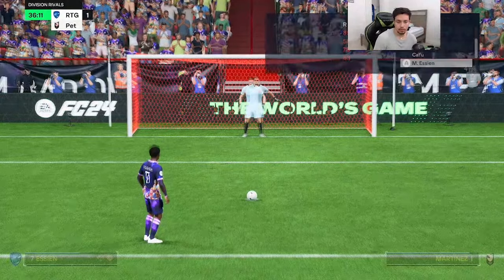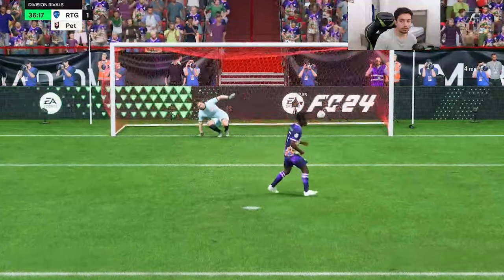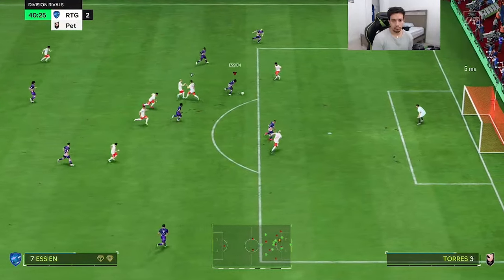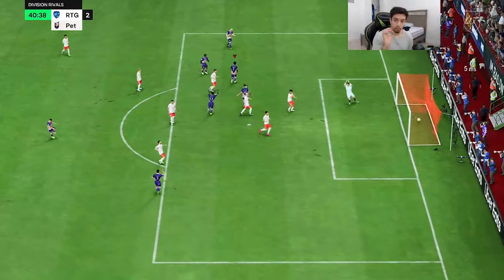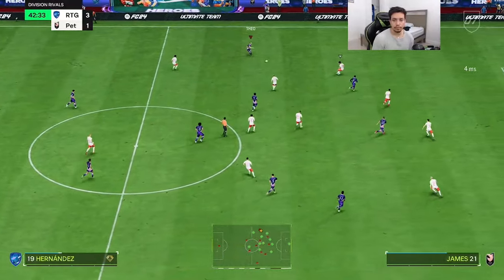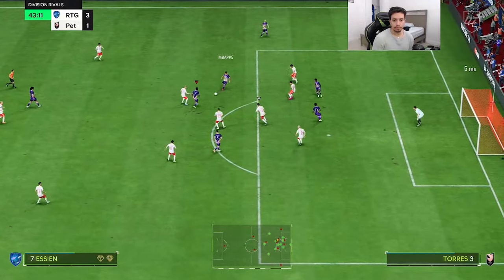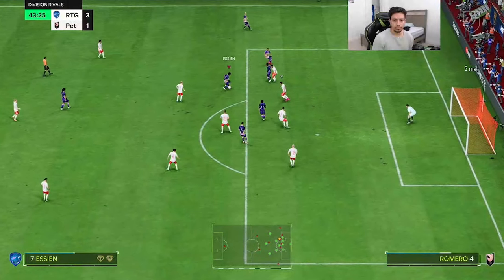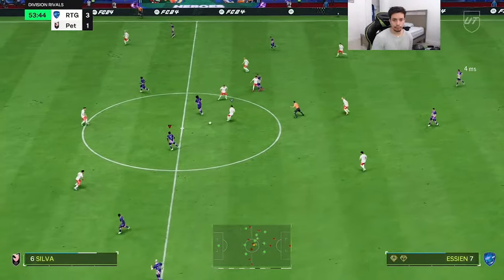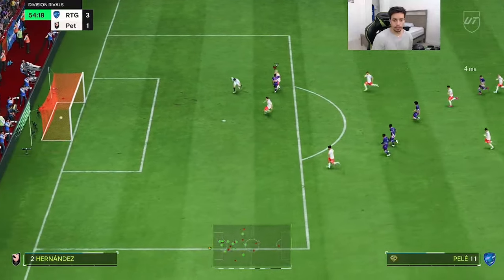That's a pen to be fair — Essien did create it, so I'm going to go ahead and shoot it with him. Going top right — nice, good finish! Good move, near post, good finish right there from Essien, we take that. Beautiful step over, unlucky on the finish though. Good pass from Essien and that's an assist — we move.